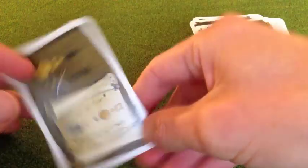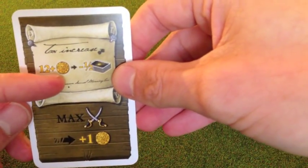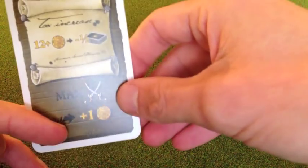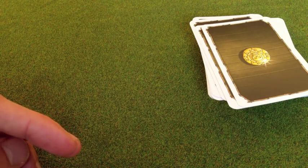This type of card is a tax. When a tax card comes out, it says anyone with 12 or more coins will lose half their money, and the person with the most swords gains one coin. Tax applies to everybody and appears from time to time throughout the deck.